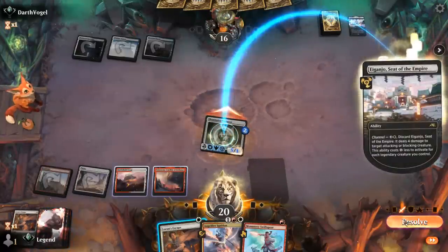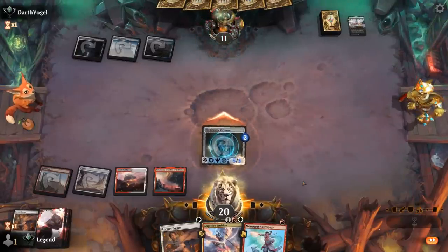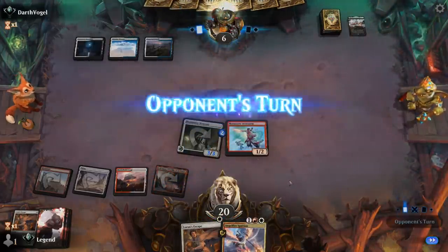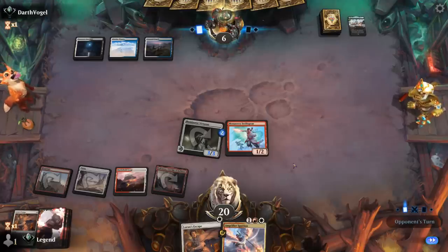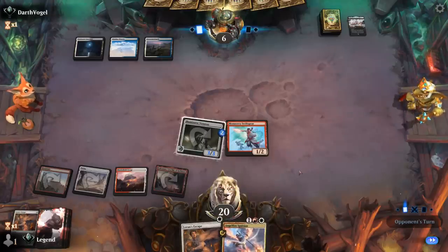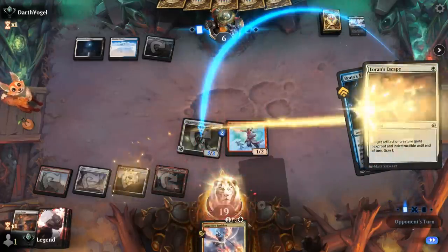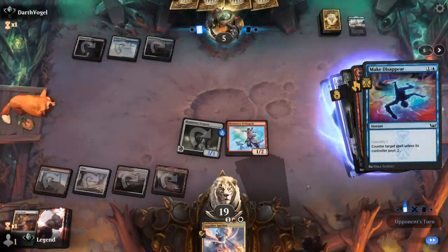This is hitting the opponent for 10 now. Do we play out Swiftspear? Yeah, it protects us against a sacrifice effect. We're presenting lethal with a Virtuoso and we can protect it — in a perfect spot facing a control deck. Ignition to trample over any chump blockers, and Rona's Vortex — we'll attempt to Escape. Even if they have another spot removal spell, we can still Ignition the Swiftspear and do serious damage. Our opponent counters our protection spell — Virtuoso gets bounced.